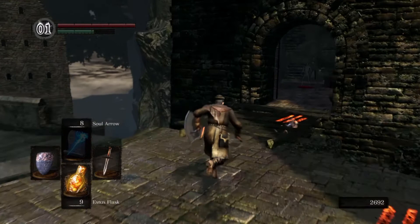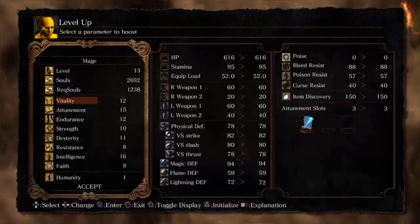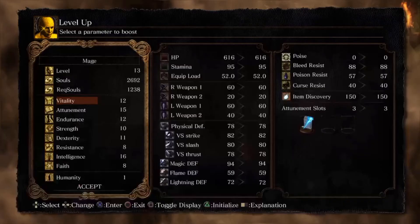Now we're gonna rest at the bonfire, level up a little bit, and start putting more points into intelligence — since we intend to increase it, it's a mage build after all. So I'm gonna end this playthrough here. Thank you.